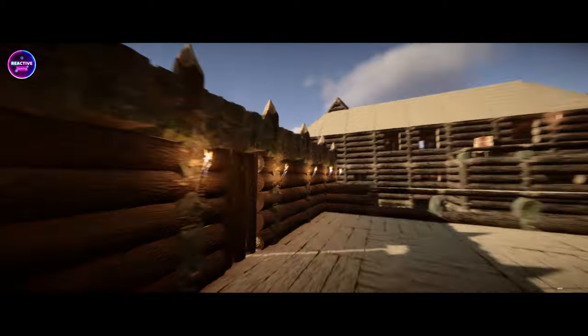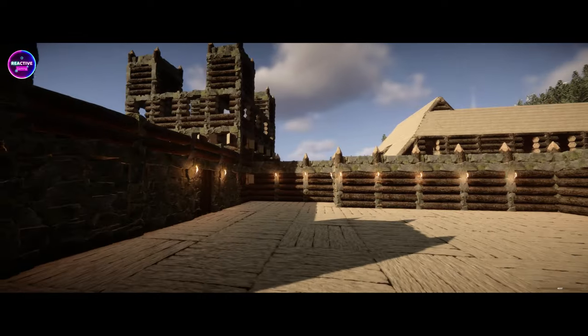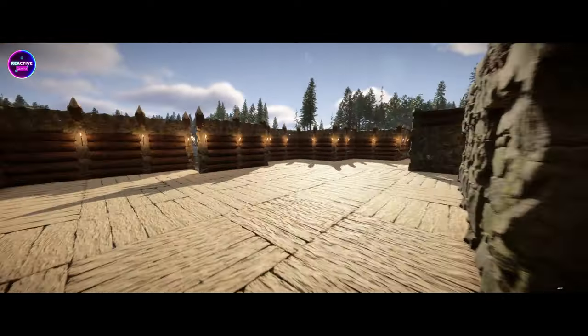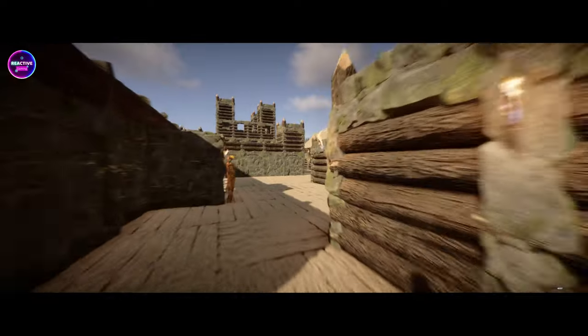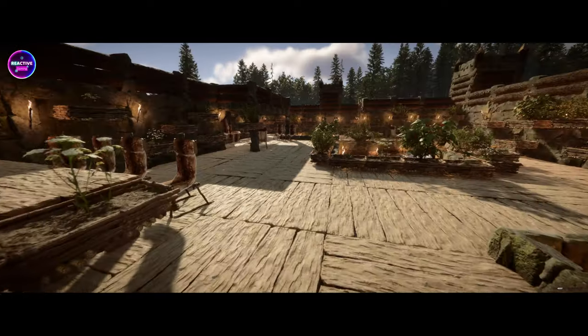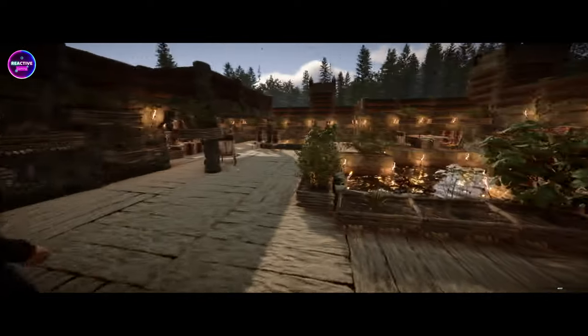Alright, the pièce de résistance — the big castle! I can't get out. We're in. Come in here — have a look at this garden area. This is like inside the fort — oh, this is like a nice zen garden with water features and everything like that. This I like — wow!